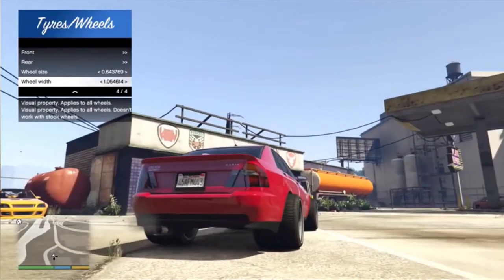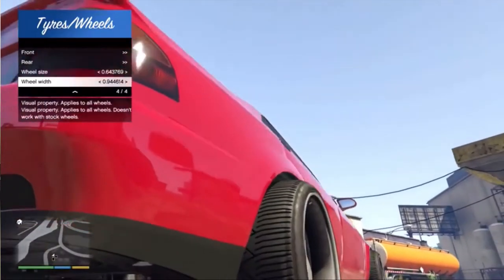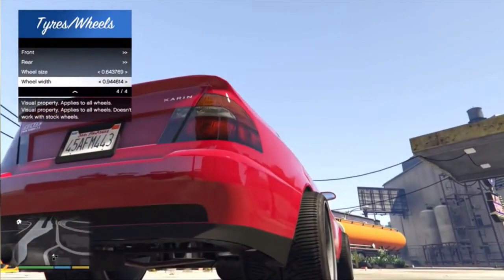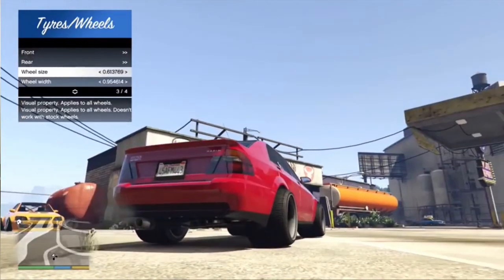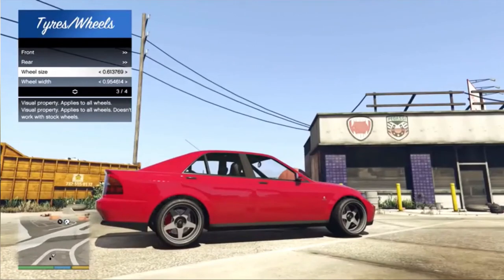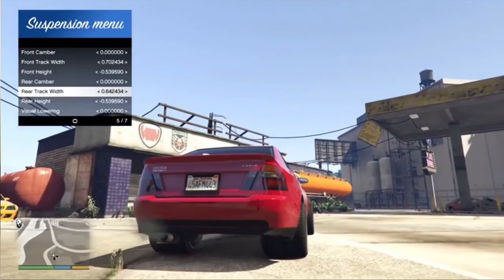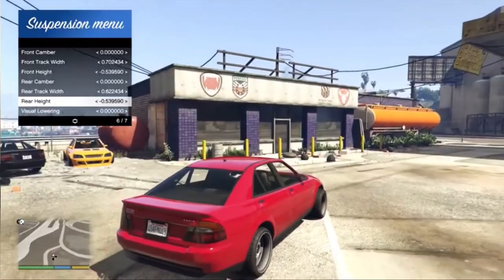Tied in with this, I'd also like to see the ability to change the radius and width of wheels. A lot of muscle cars in real life have really fat tires on the back and really skinny ones on the front, obviously for drag racing — but that's a feature we just don't have in GTA Online. So I'd love to see more stock wheels in the game and the ability to change wheel size.